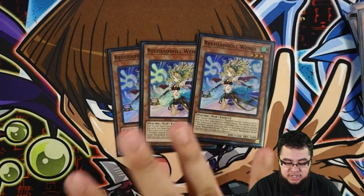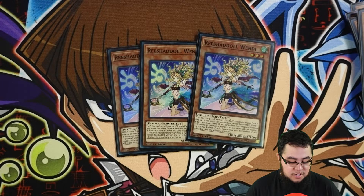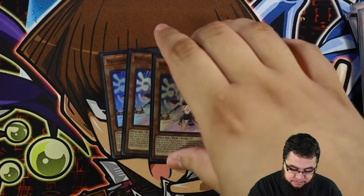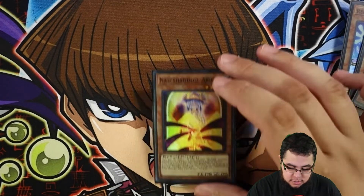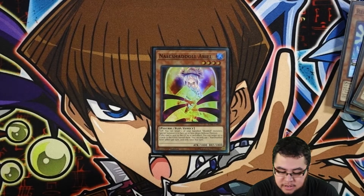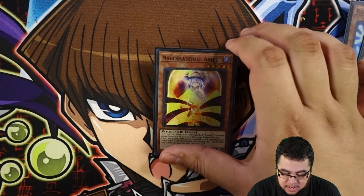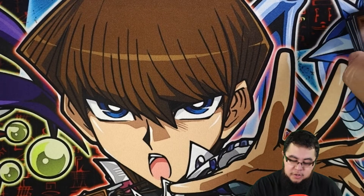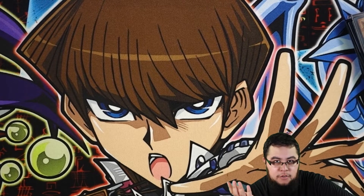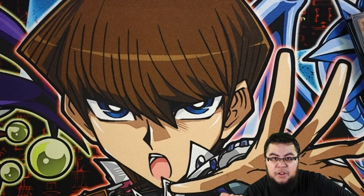Obviously we play triple Wendy because she can summon any of them from the deck. Usually when you're doing your initial play, you want to go for Aerial first to do the whole Construct play with the rest of the Doll and everything. And then for the last Shaddoll, we play one Aerial because like I said, you don't want to see it in hand. Most of the time you want to summon it from deck with Wendy, because you want to use Aerial's effect to summon Construct back from hand.